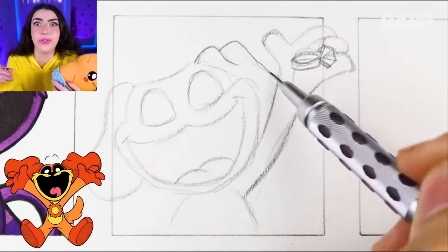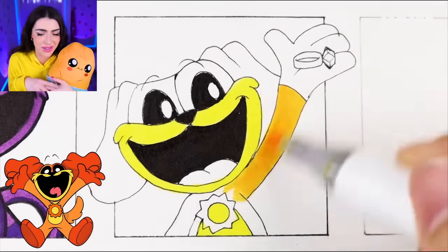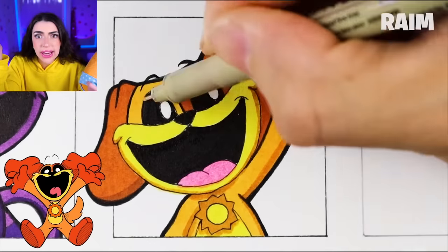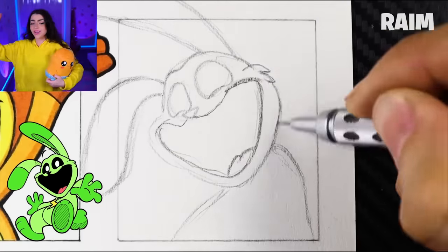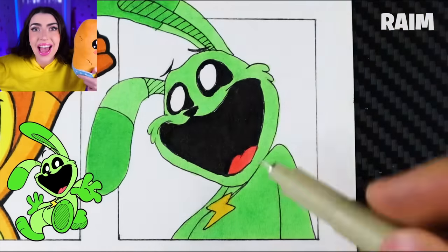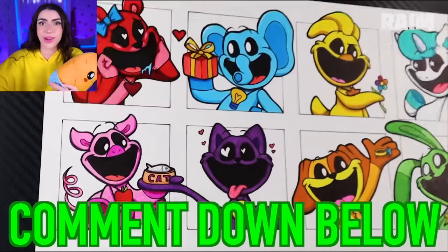And our last love couple that we have before we meet the Smiling Critters in real life at the movies — we have Dog Day himself! I love Dog Day so much! Mostly because I love dogs and I know dogs are super duper nice. The Dog Day is super smiley! He has a sunshine badge. What is Dog Day holding in his hand? That looks like a wedding ring! Family, Dog Day is about to ask another Smiling Critter to marry him! Dog Day is asking Hoppy Hopscotch to marry him! What do you think Hoppy's gonna say? Is Hoppy Hopscotch gonna say yes? Or is she gonna say no way? Family, which one of these love couples was your favorite? Comment down below!